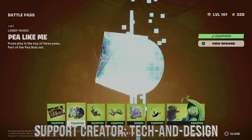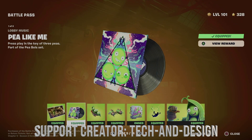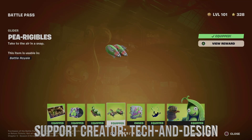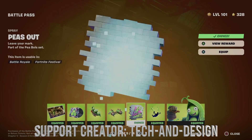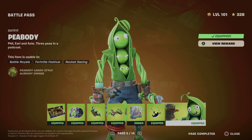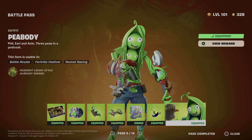So right now what did we get? We got this awesome loading screen. Let's not forget about lobby music, which says one out of two — so we got two of those. We also got this back bling and this awesome glider, plus this spray and the contrail as well.